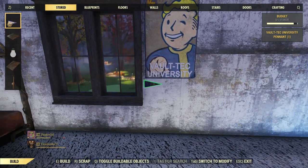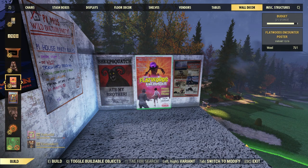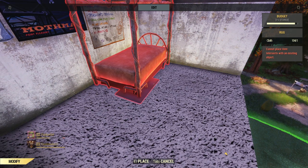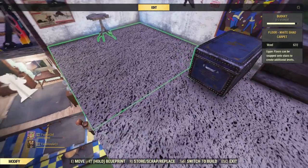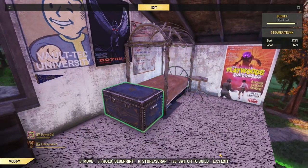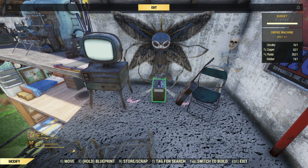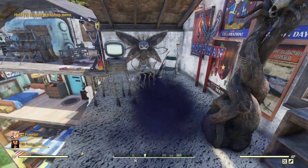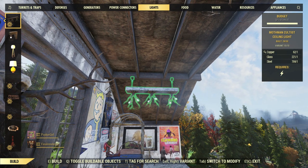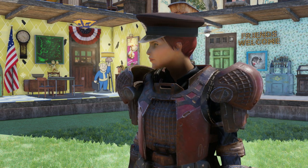Right at the top we're going to have a bedroom for the angsty teen. We'll have Mothman posters, maybe some university posters to make it look like they're back home from university, giving the room a bit of angst and personality. I wanted every room to have a little personality, and this might be my favorite. It's quite simple but we've got cool decorations from the Nuclear Winter season, a vault-tec university trunk, plushies, lots of Mothman decorations, and a guitar. So you can write sad songs right up at the roof where no one will bother you.